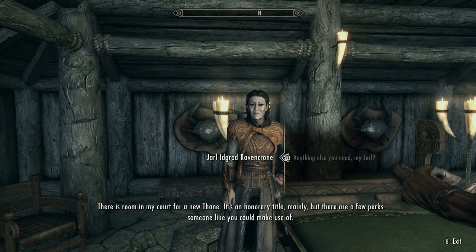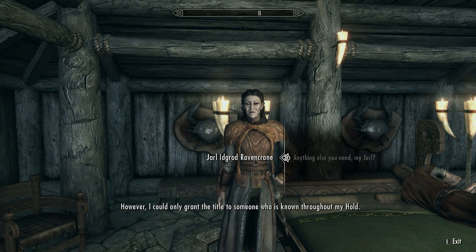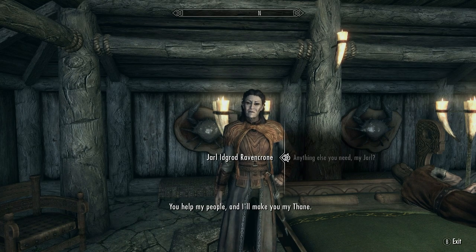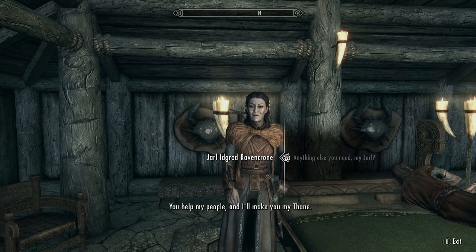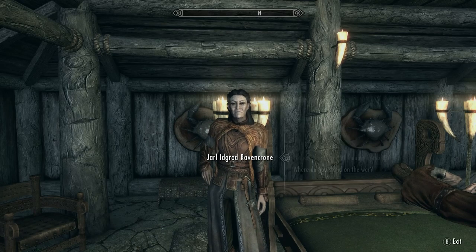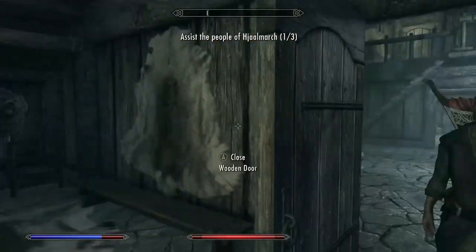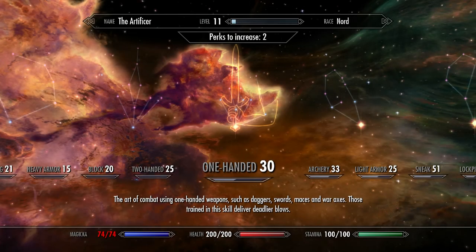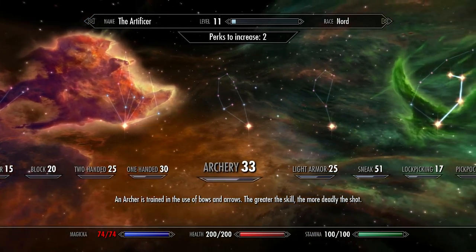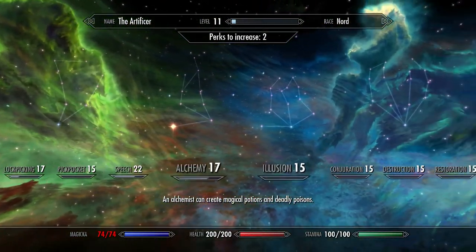Tell the Jarl of Morthal that Movarth is dealt with, and then ask her if there is anything else she needs — this will start the quest to become Thane of Morthal, whereby we will need to help the people of the hold. The vampire quest already counts as one, so we have two more to do. But first it's time for a rest and to level up. I'll hold on to these perk points for now though — there isn't anything we currently need, and it's best to save them rather than spend them on something unnecessary.